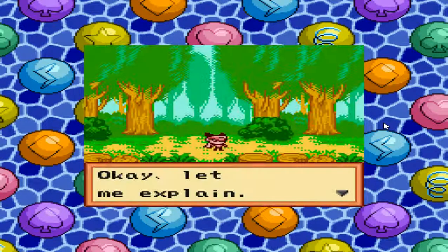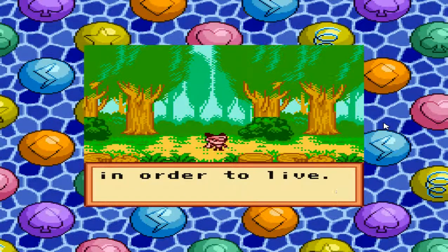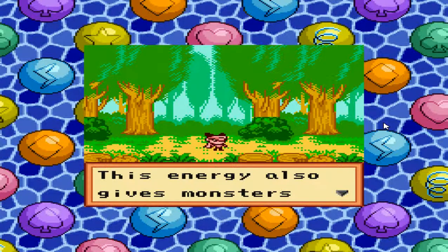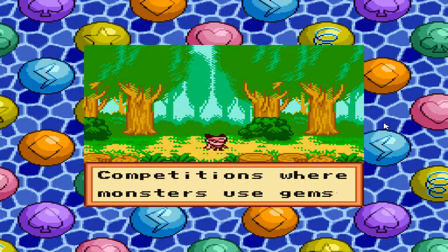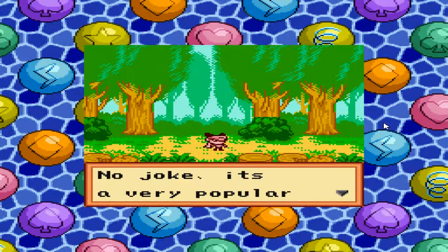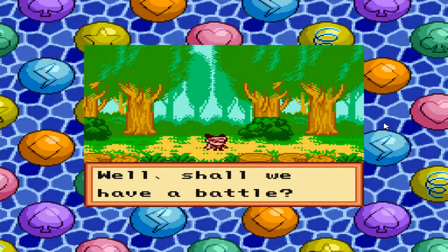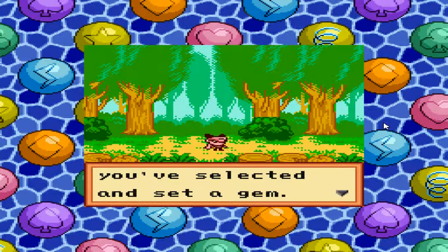Oh, yep — it was that whale thing. 'The monster required the gem energy in order to live. The energy also gives monsters special powers. Then I had an idea: gem battles! It's a competition where monsters use gems for battle. It's a very popular pastime. Shall we have a battle? An opponent will arrive once you've selected and set a gem.'